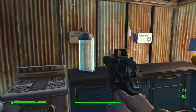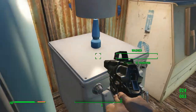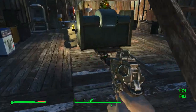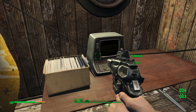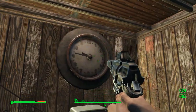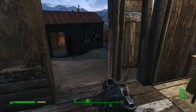The mod adds kitchen sets, first aid boxes, Institute health machines, washers, and fireplaces — it adds in so much. There are planters where you can plant plants, normal terminals, flags, clocks, benches, and all kinds of lights. There's so much it adds.